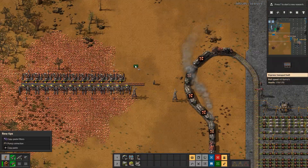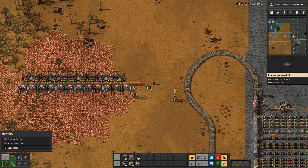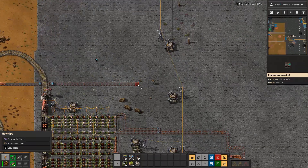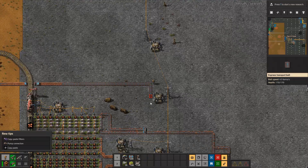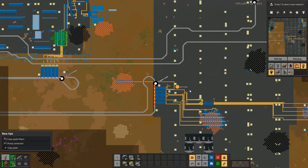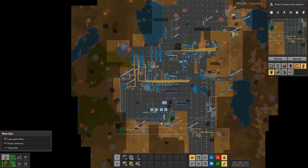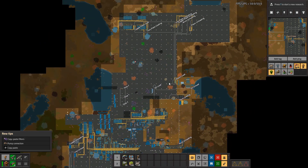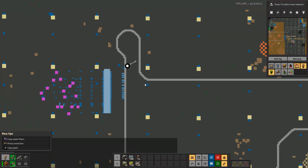I did change where I'm making blue belts. The train's already ready — there comes the second train. It's just a matter of having enough product here. If you remember from last episode, we were making blue belts way up here; now they're being made down here.